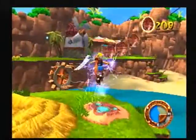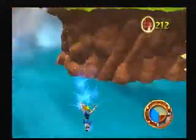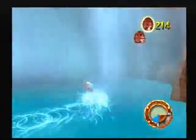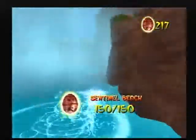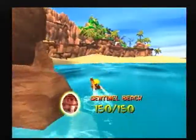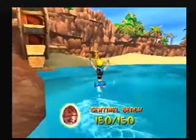First let's get this thing — I have no clue what it is — but now let's go under the waterfall and collect the remaining ones. And there's about a few more, and there we go — we got 150 out of 150 orbs in Sentinel Beach.